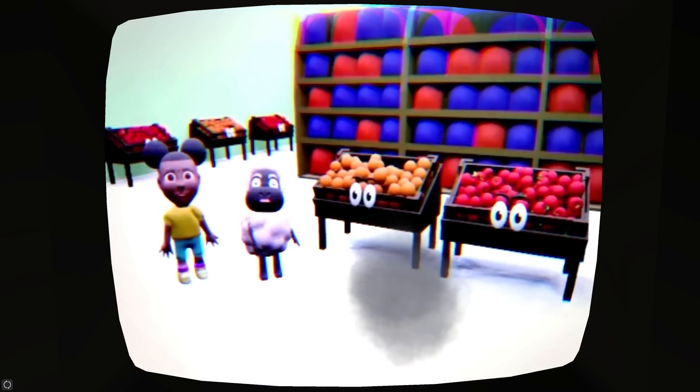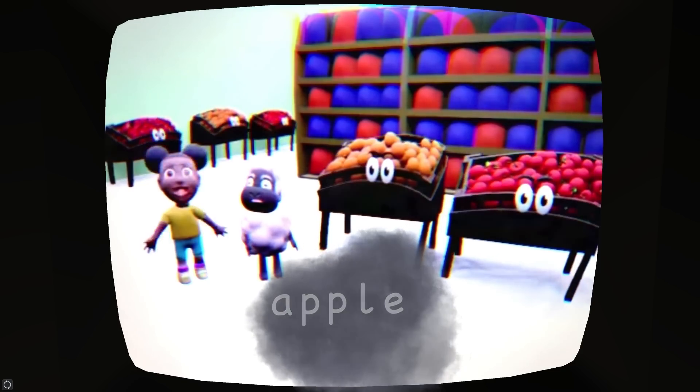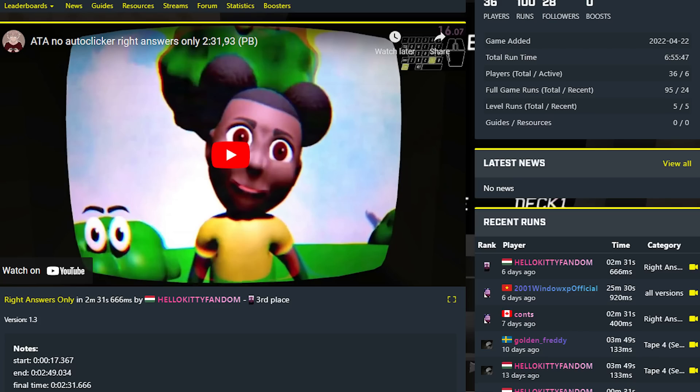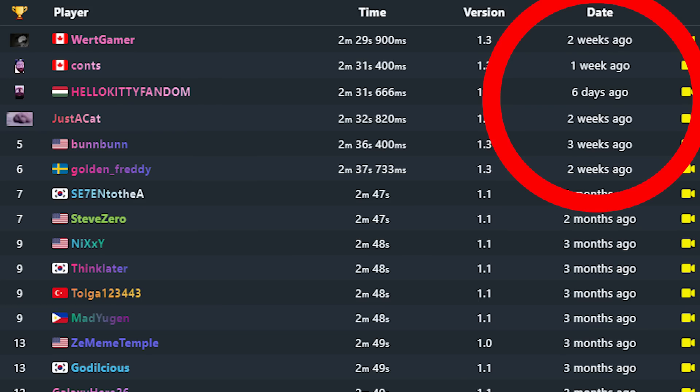If you don't type in Apple, you just appear at the store and she asks you to type it again. This game-breaking code is really good for speed running, and yeah, people actually speed run this game. Someone named Hello Kitty told me about this code on Discord and they use it in the speed run community. I noticed something strange with the top times on the leaderboard — they're all from the past three weeks. I checked them out and found out that the code 'none' was only used starting three weeks ago.